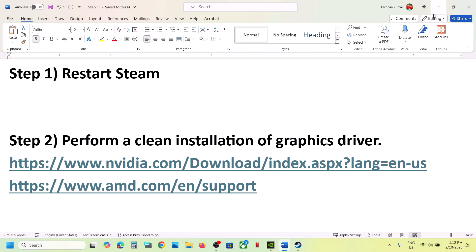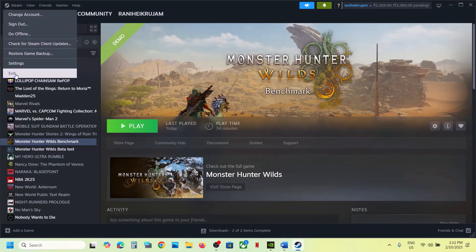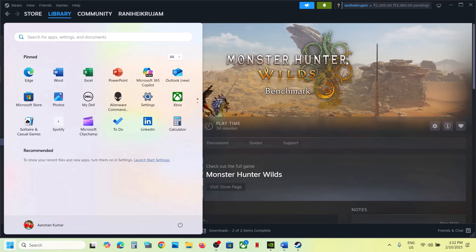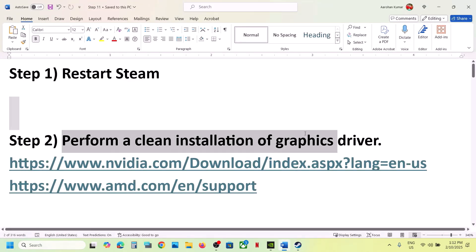The first step is to restart Steam. Go to Steam, click on Steam, then click on Exit. Once that is done, launch Steam once again and check. If it's still not working, restart your computer once, and after the system restart launch the game and check.